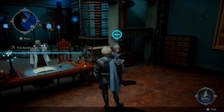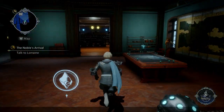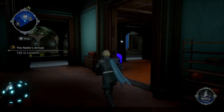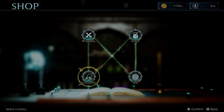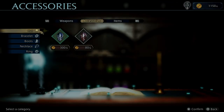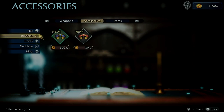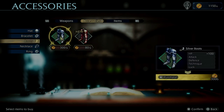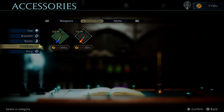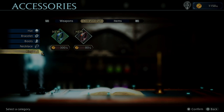I love the 2D art for these characters, man. Whoever that artist is — top notch, dude. Okay, attack ups on those. Hats give you extra defense, boots give you HP, necklaces give Technique — I'm guessing Technique increases your skill abilities, but I don't know that for sure yet. And rings increase luck.